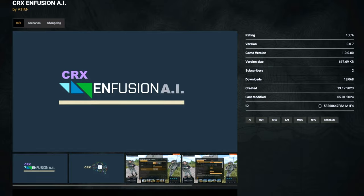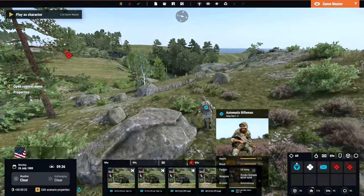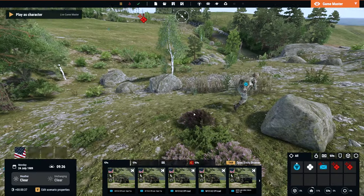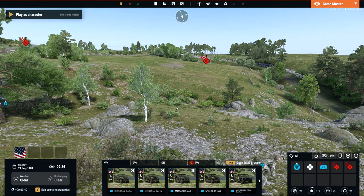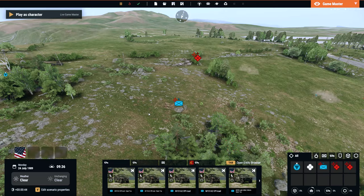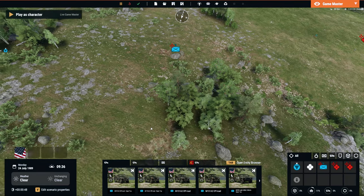Improvements include better use of cover, a more dynamic stance system and improved investigation behavior, just to name a few things. Many of us in the Arma community can agree that of all the things we want most from Reforger, better AI and better AI behavior is on top of the list. So this mod is a welcome addition.